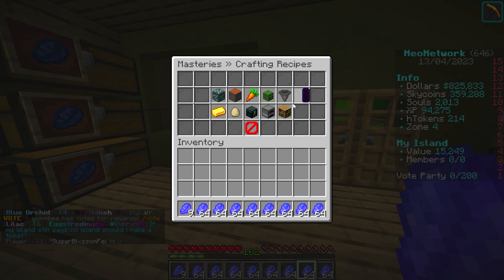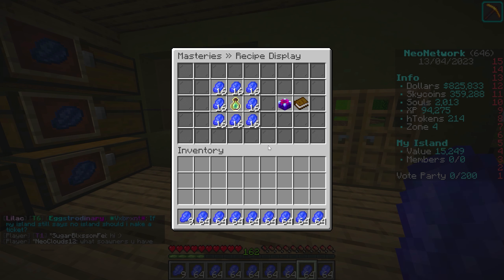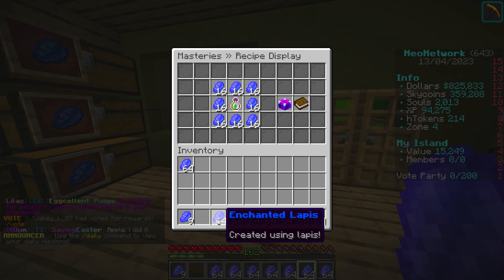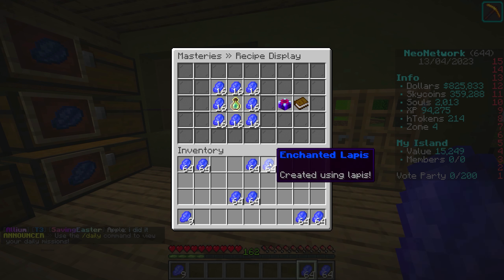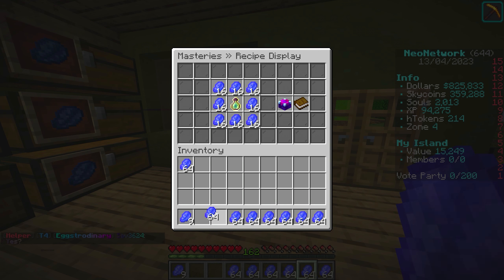Let's go into the master's menu and figure out how much of everything we need because I want to make five XP farms — that would require two stacks of enchanted lapis per XP farm. We don't even have close enough for that. So this is going to have to be a long-term project I work on off camera, because we can barely make one — keep in mind we still have to make a super XP bottle.